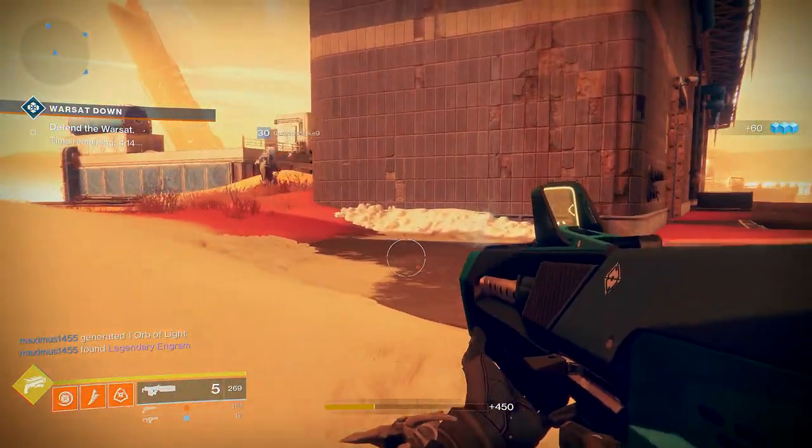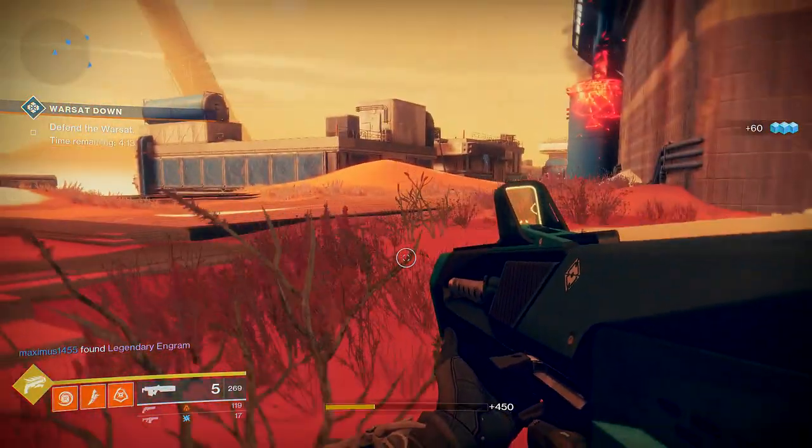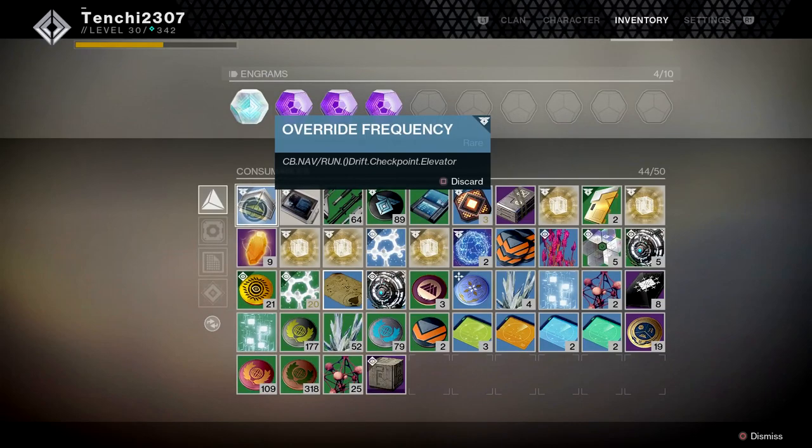Once you get those stems in your inventory, it will tell you to combine them. Once you combine all four together, you will get the override frequency. The override frequency will output something that looks like a code — it gives you a little rhythm that you have to figure out.